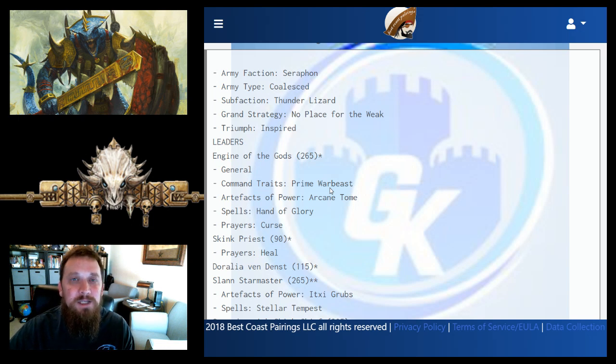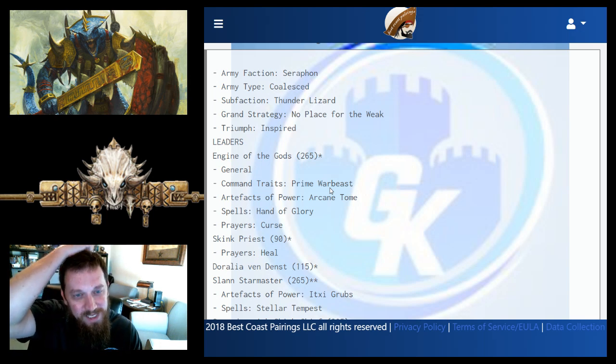Thunder Lizard lets you do fun things with monsters — it gives your monsters extra two wounds and lets you either double-fire your Engine of the Gods or double-fire Bastiladon for a command point. A really fun faction that does pretty well right now in the meta.